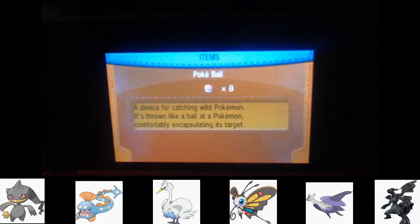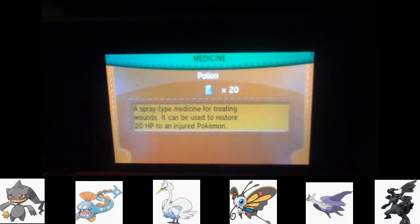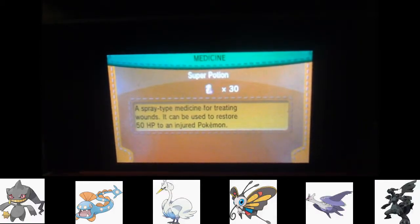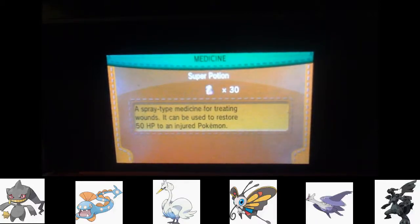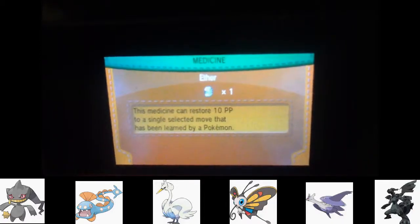Let's heal because it is a Nuzlocke. I'll give Boo two potions. I don't mind wasting my potions because I have a lot of Super Potions too. I also have Moomoo Milk that I randomly got, so not bad.